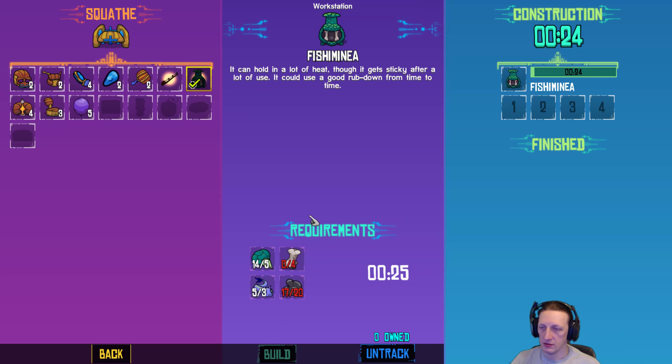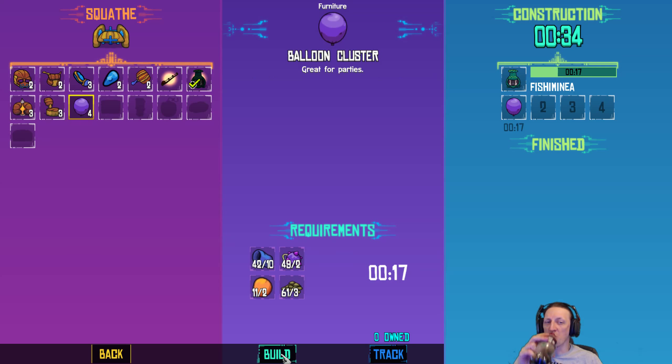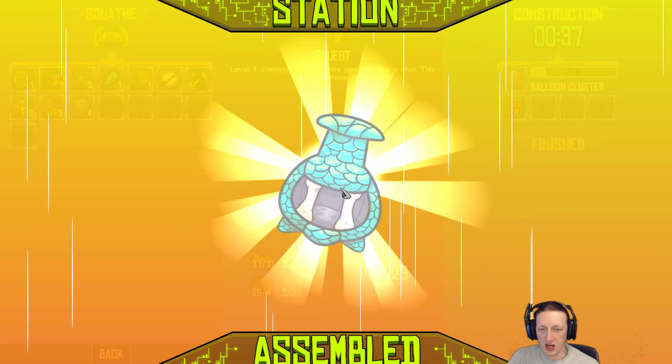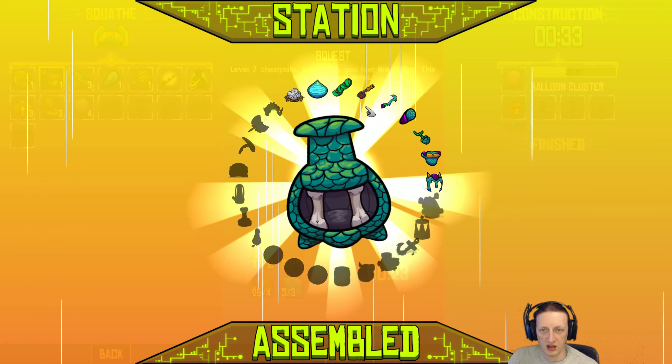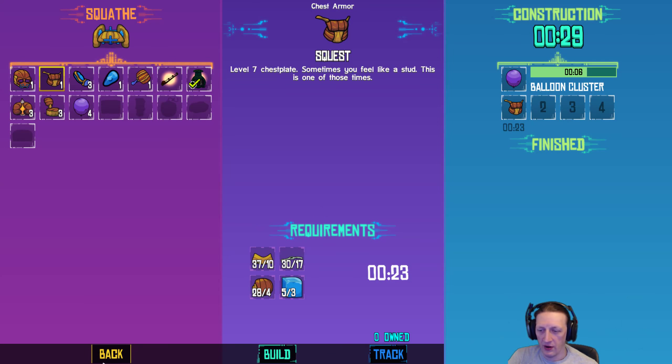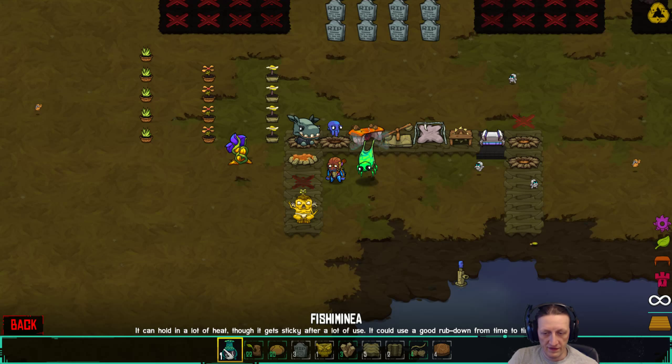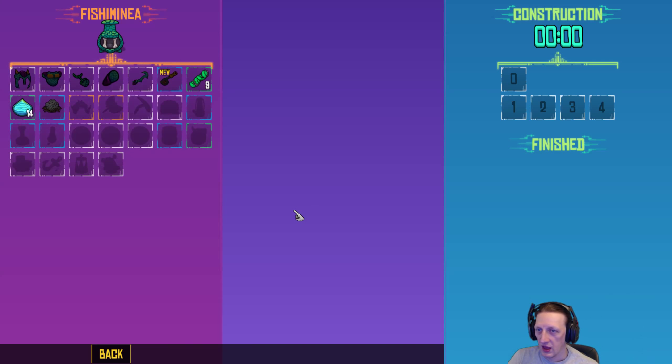All of 23 seconds, and let's make some balloons. Let's make Party Central. We can make some armor — make that. Da-da-da-da-da! Station assembled! Look at all that fantastic stuff! Let's place it down. Fishmini — it can hold a lot of heat, though it gets sticky after a lot of use. It could use a good rubdown from time to time. We can place it right there.